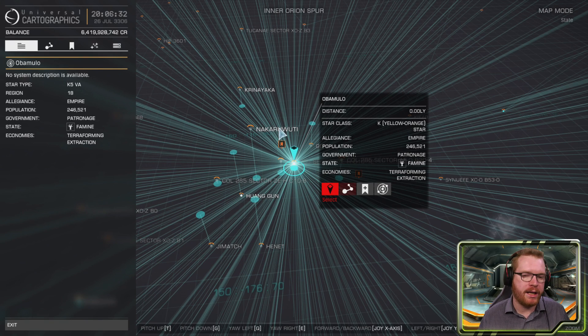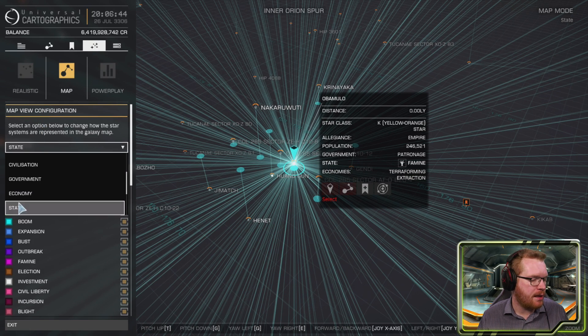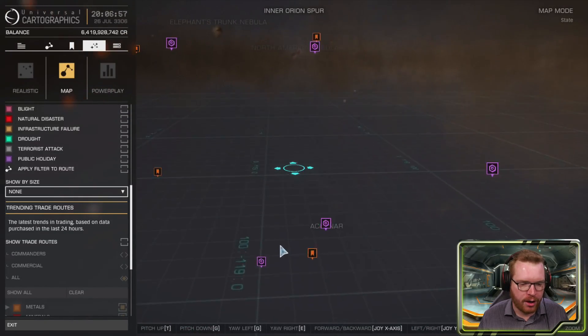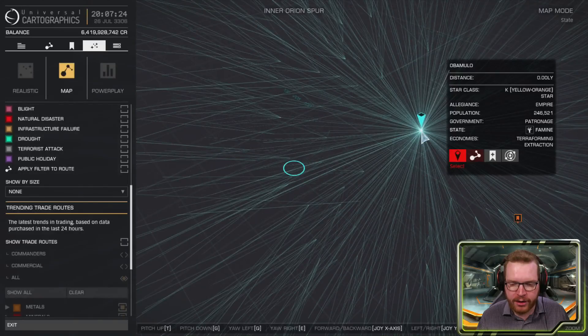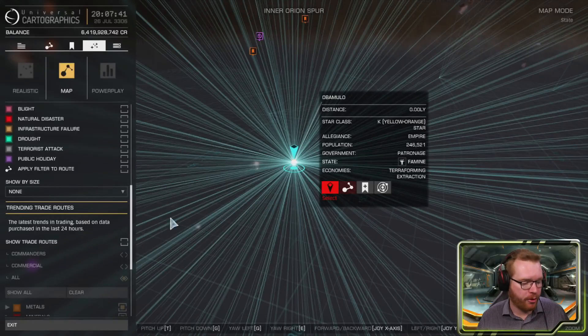You will need a wake scanner obviously. The next thing is to find a system in the state of famine. Go to the galaxy map, select 'state' from the drop-down, deselect everything, and then select famine. Make sure you have no population filters on, then scroll out and look around. You can also search on Inara or EDDB, but keep in mind that factions can now be in multiple states simultaneously, so a system might show as famine on EDDB but not actually be. I highly recommend you verify in-game that the system is in fact in famine — and remember, these states swap around, so you may need to find a new system each session.